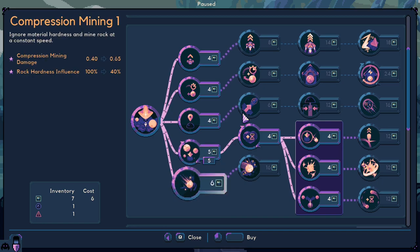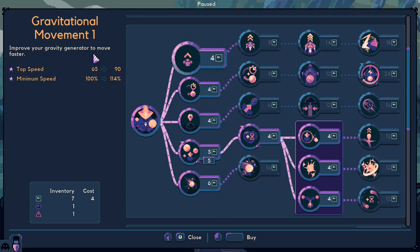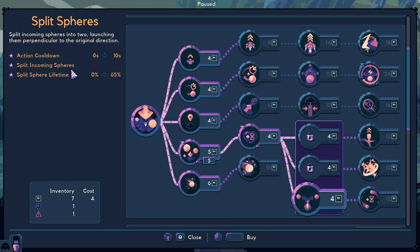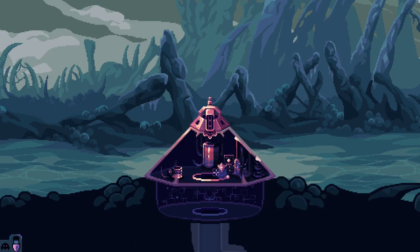I don't think I want another one. Compression mining. Power of the kinetic spheres, gravity generator — I don't know, it's good. Action cooldown, reflection field, damage next hit, explosion... what about explosion? I don't know how it works, but let's see.